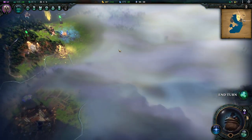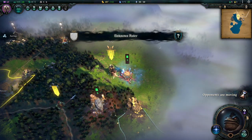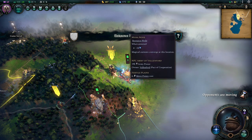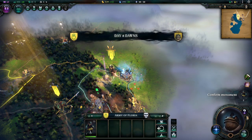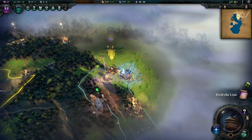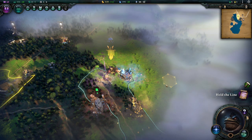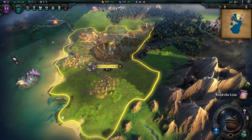We're still trying to get into this area to find a spot for another city, so we'll keep progressing a few turns. I merged these armies — the first one I didn't move, the second one moved all the way, so both can no longer move now. That's kind of how it goes.